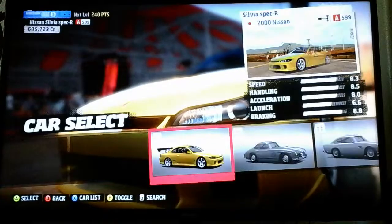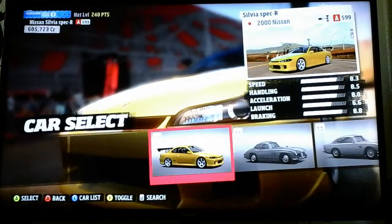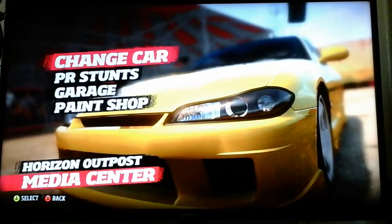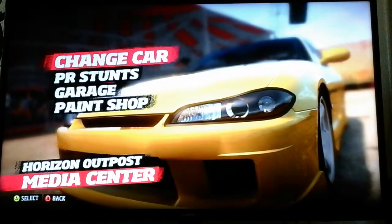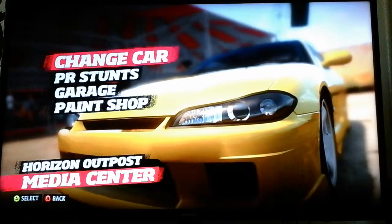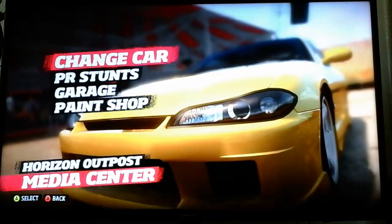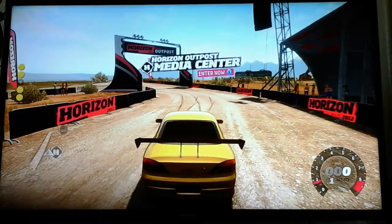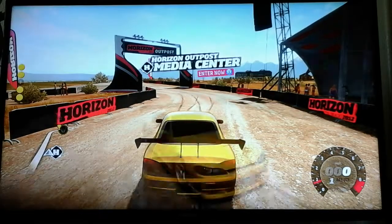I'm going to be showing you guys how to play the Horizon Base Arena radio station in Dax Garage. First thing you're going to want to do is go to an outpost — I prefer you do this at an outpost because it's much easier. What you're going to want to do is go to an outpost, and when you enter the outpost you must be in the car that you want to upgrade or this will not work.